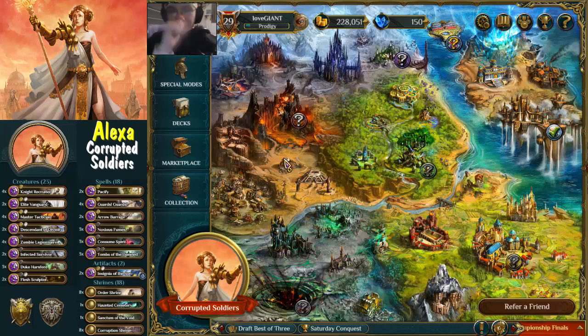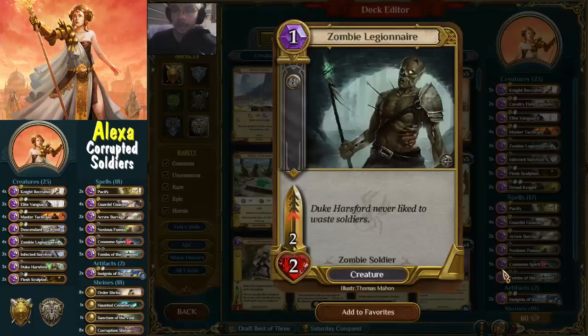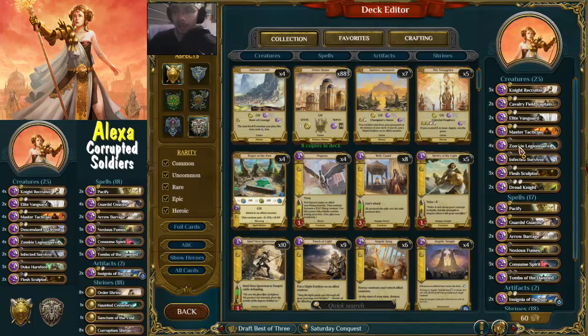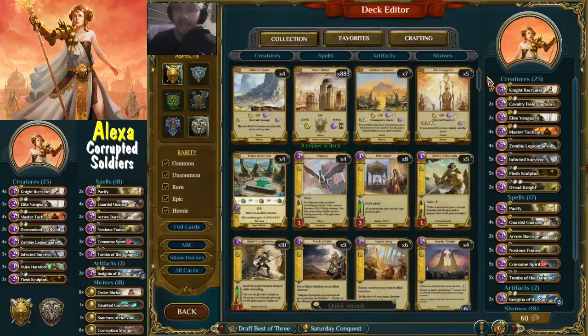Then there is something that my little mind came up with. If you go into corruption, you see the zombie legionnaire, or you see the infected survivor who turns into a zombie legionnaire. And then you see the dreadknight - which is a soldier and also a human knight. The dreadknight is a 6/6 one-speed deadly, which is a mouthful, and that means they would actually be pretty good in a soldiers list. This is what we are playing today - we're not gonna play Red Soldiers, we're gonna play Black Soldiers, or as I call it, Corrupted Soldiers.